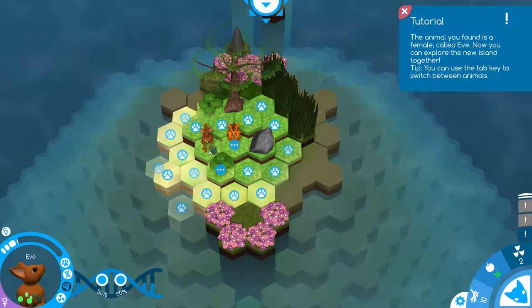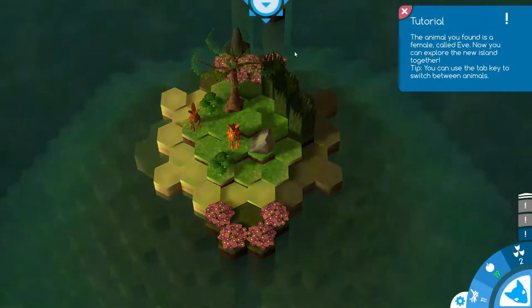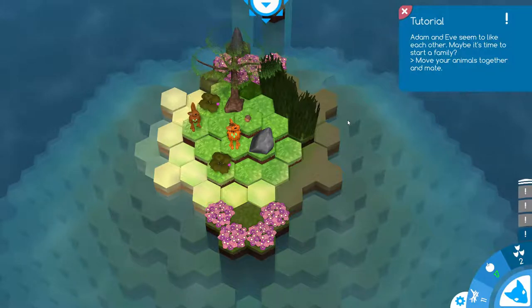Offer five food to join the tribe. We found Ebe! Hello, Ebe. It's a female called Ebe. Now you can explore the new island together. You can use the tab key to switch between animals, though it's probably easier to just click. This island's very small too - that's okay, it's just the two of us for right now. I keep going down there because that's where the next day button used to be. Adam and Ebe seem to like each other - maybe it's time to start a family?